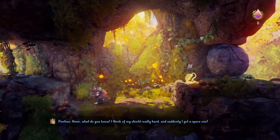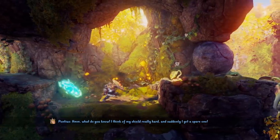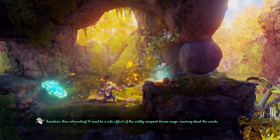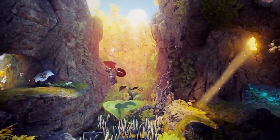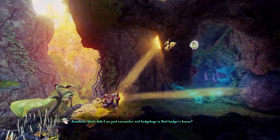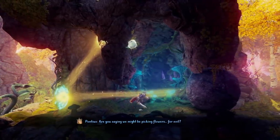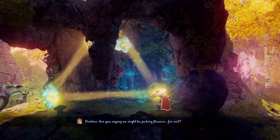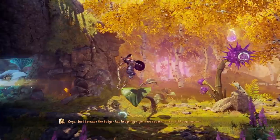Here we just unlock the dream shield of Pontius. He can make a replica of his shield, and that comes very handy as you can see. You can reflect the water or light in different angles. Let's reflect this light beam to the right here with the dream shield, and then redirect it again with our own shield to make this flower grow on the roof here.